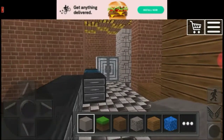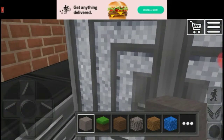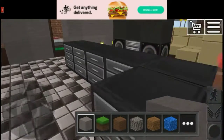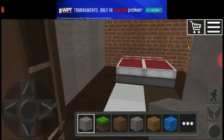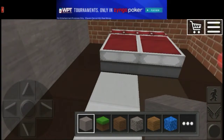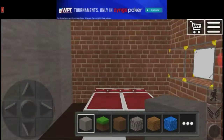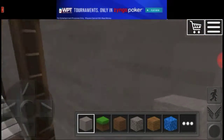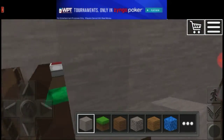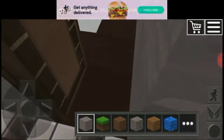This is the living room. This is the kitchen — this is the fridge — but yeah, this is the kitchen. This is the bedroom, one of the bedrooms in here. I think it's a six or seven bedroom house. This is the other bedroom.